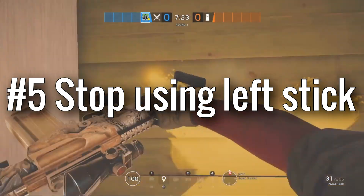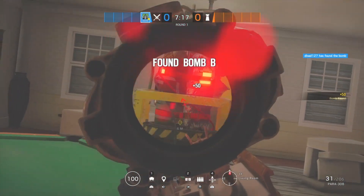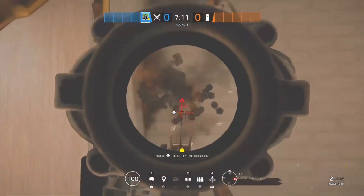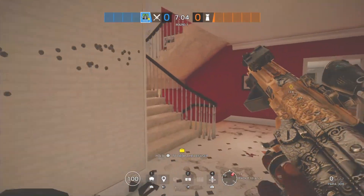Finally, tip number five: stop using your left stick. Using your right stick is so much more reliable and better in gunfights — it lets you control your recoil much better while you move in any direction. ADS-ing with your right stick will enable you to track objects much easier, as your reticle will stay on the object, whereas doing this with your left stick is much harder.